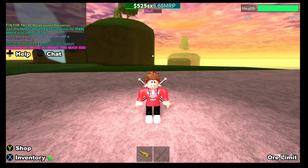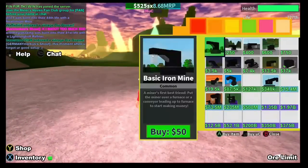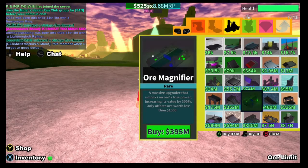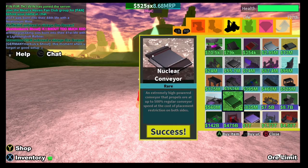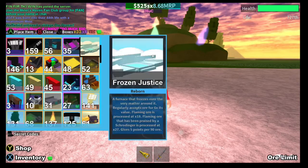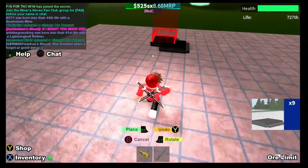Hey guys, what's up, it's your boy Fin for the Win here, and today I'll be showing you a duo decilion setup. This will be one of my longest videos on my channel, so every five minutes I'll have to stop. All you need is two Morning Stars — that's literally it. You can add more upgraders to speed it up. I'd recommend about 10 Nuclears, around four ramps, a replicator, and some normal conveyors.